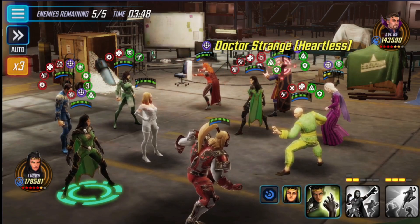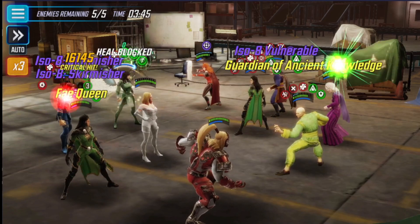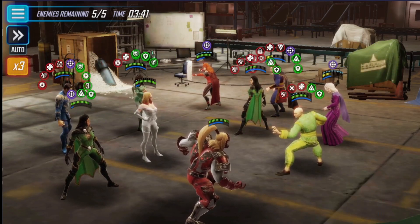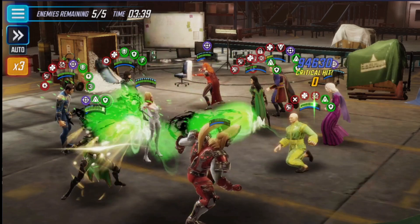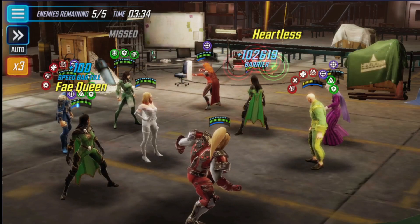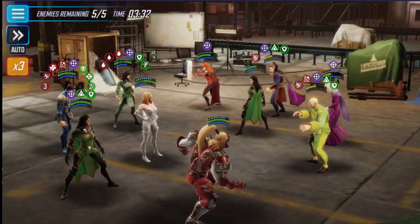Now we can go back to working on Strange Supreme again. He's still under the Ability Block, so we have a Stun available. Wong is about to take a turn, which means he would have tried to taunt. We stun him — we don't have to deal with that. There, Morgan misses because she was blind.